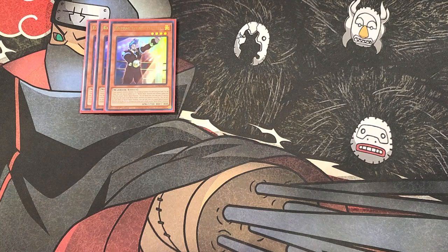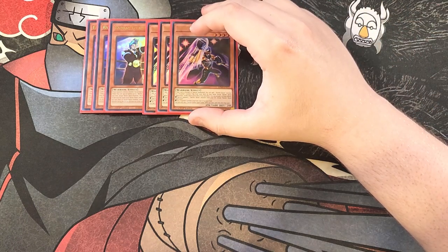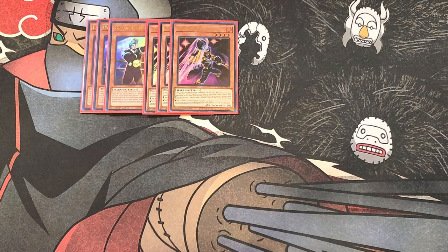We then play three copies of Battling Boxer Uppercutter. Uppercutter is basically the Stratos of the deck — on normal or special summon you can add a Battling Boxer monster or a counter trap from your deck to your hand, except another copy of this card. If it's sent to the graveyard by a card effect, you can special summon a Battling Boxer monster from the grave or set a counter trap from the grave, but only one effect per turn.